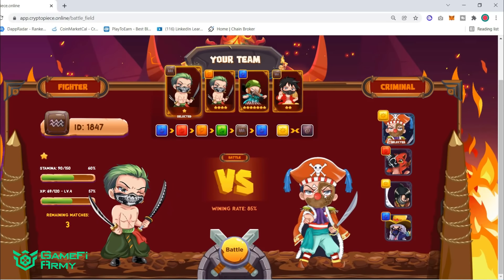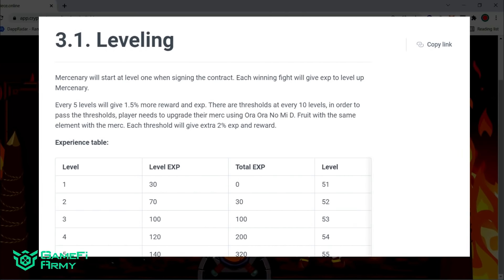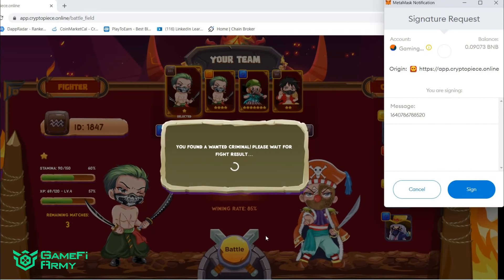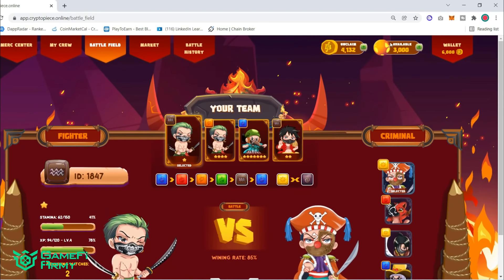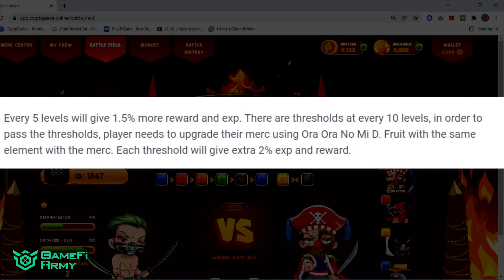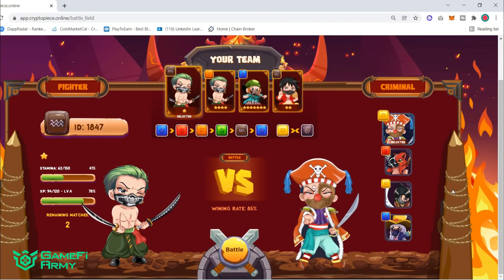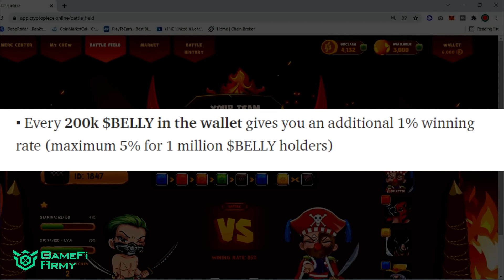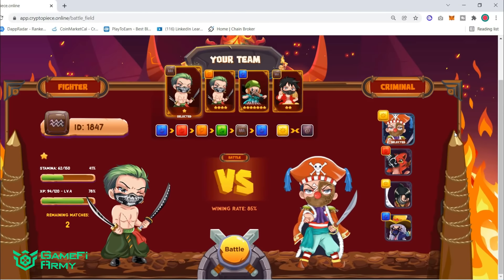Winning battles gives you experience points to level up, and every 5 levels gives you 1.5% more rewards and experience points. There are thresholds at every 10 levels, and to pass the threshold, players need to upgrade the mercenary using Ori Ori Nomi fruit, which provides an extra 2% experience points and rewards. There's also another way to increase your winning rate: by holding belly tokens. Every 200,000 belly in your wallet gives you an additional 1% winning rate, with a maximum of 5% for 1 million belly holders — so top holders definitely have higher winning rates than other players.